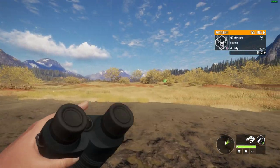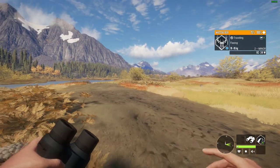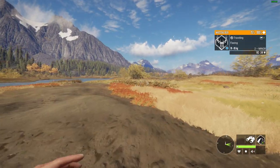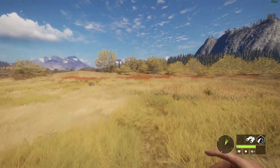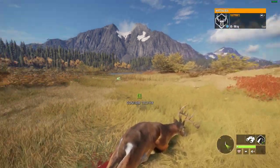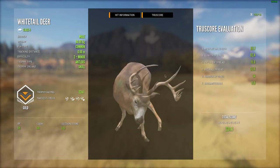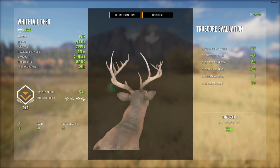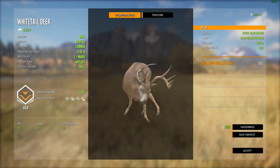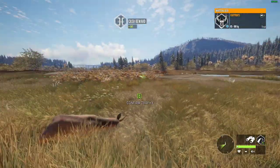If you guys have the tent DLC, I would highly recommend you place tents at every location that you expect to be hunting for Whitetail. For all of the primary areas you would like to hunt, get a tent set up around 150-200 meters away from it. That way you can just spawn in, check the spot, move to the next. That will maximize your efficiency in finding Whitetail and taking down as many of them in as little time as possible.